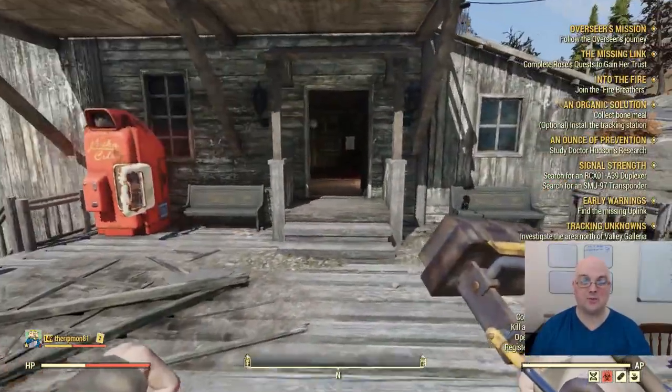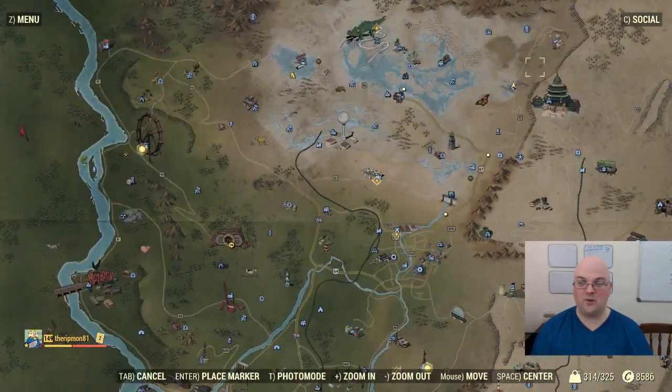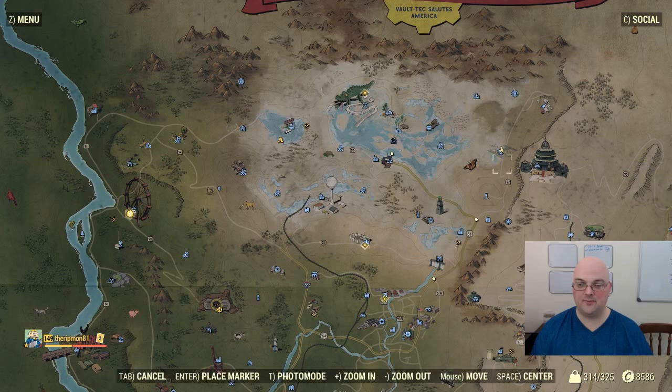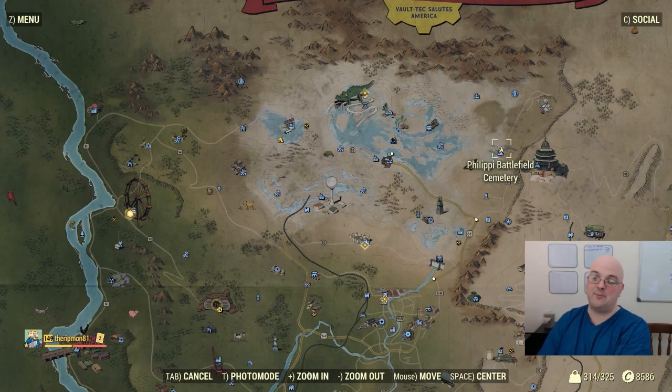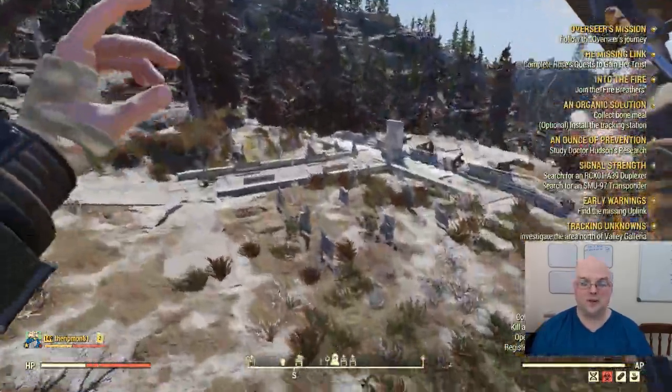It's a cosmetic piece that looks pretty neat. You're going to be in the Northeast section, Northeast of Vault 76. The name of the point is the Philippi Battlefield Cemetery. When you get here, there are usually a couple of enemies that spawn out here.